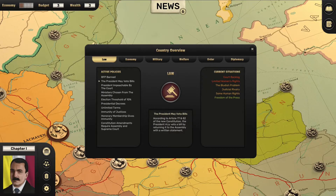The president may veto bills according to articles 77 and 82 of the new constitution — the president may veto a bill by returning it to the assembly with a written statement. Fantastic — this just gives us the ability to say no to the assembly whenever we want. That's a fantastic centralization of power, not fantastic for the country obviously, but fantastic for the leader. President impeachable by the court — we're basically an autocrat at that point. Ministers chosen from the assembly: the president appoints ministers from elected members of the assembly, so they pick the group first and then we pick from the ones they give us. That's not ideal.